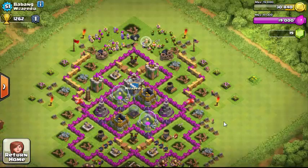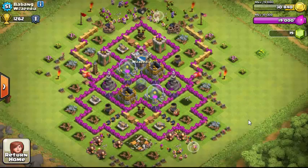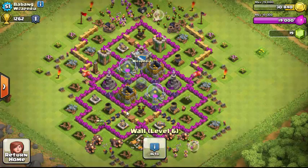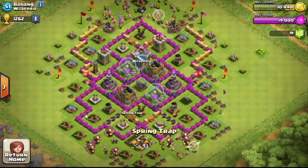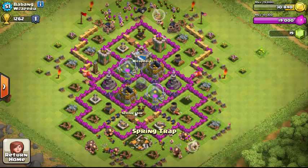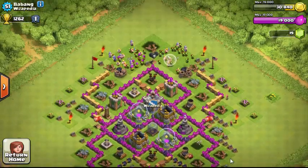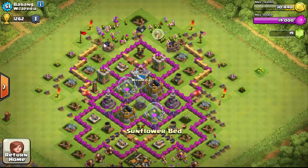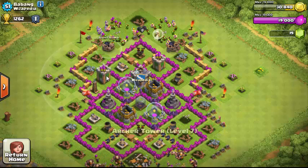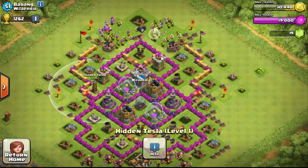This is a much higher-leveled base — it's bigger, the walls are much higher level. There are spring traps which launch enemy troops flying, bombs that deal low damage, giant bombs that deal high damage, and a hidden Tesla which is also a trap. The circle indicator shows the activation radius.